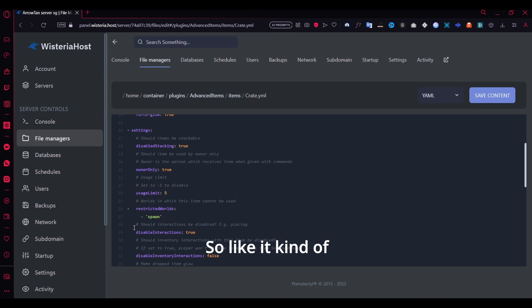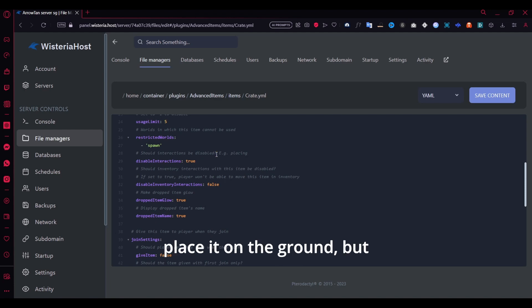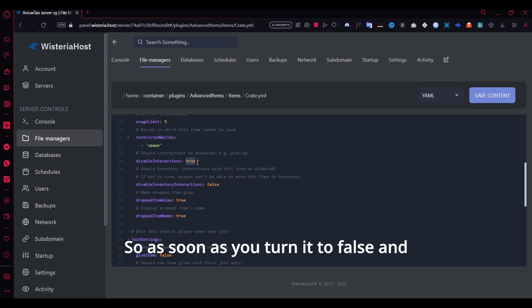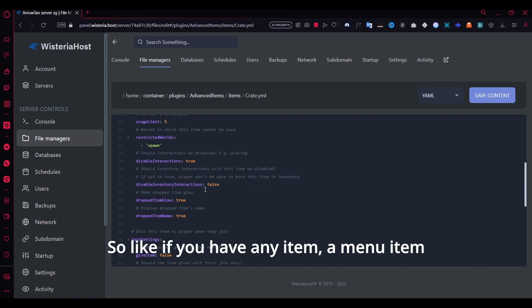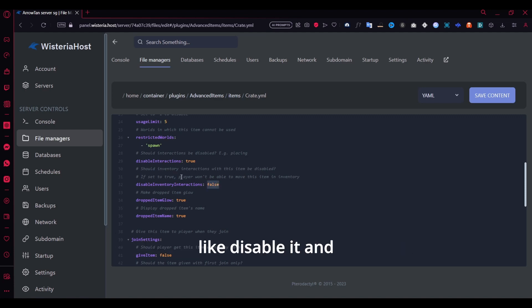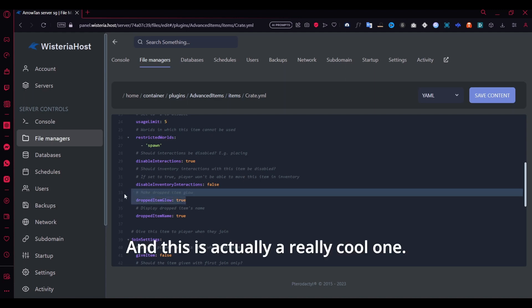You can also disable interactions — for example, if you disable it, players can't place it on the ground. Set it to false if you want players to be able to place the block. Once you turn it to false and reload the plugin, players can place the item. This is also pretty useful if you have a menu item and want it fixed at a certain slot — for example the ninth slot — so players can't move it at all.